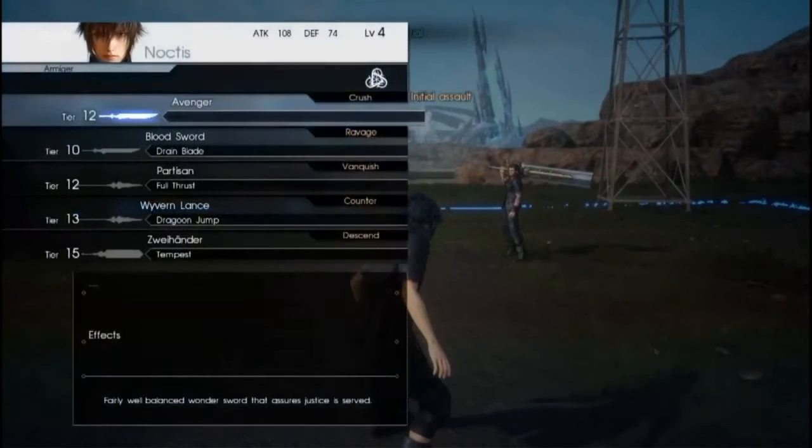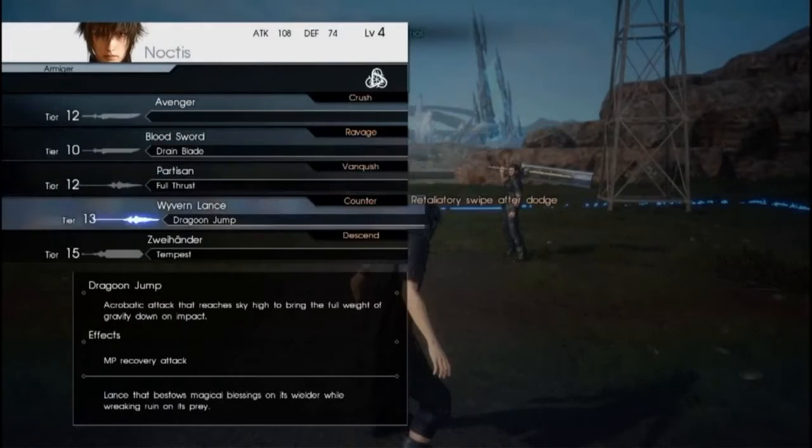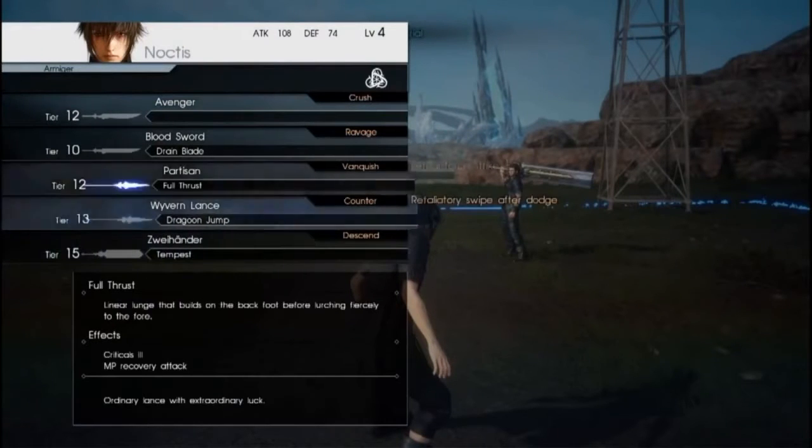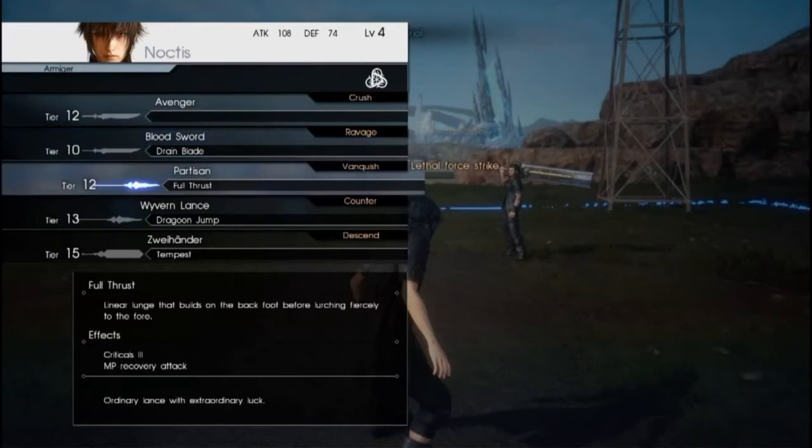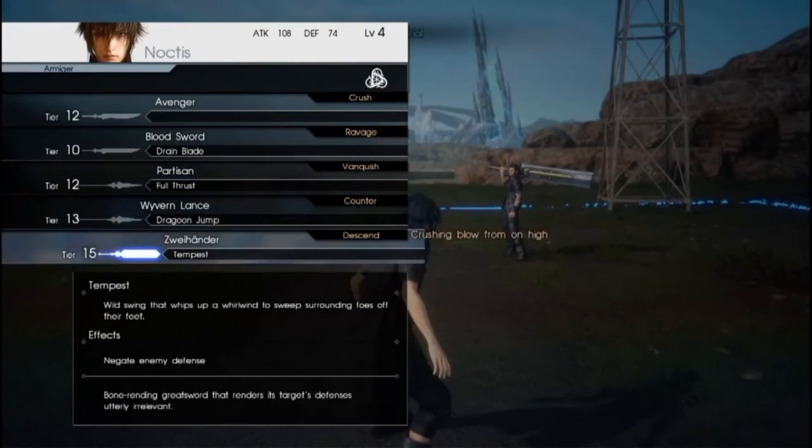For weapon settings, you may have noticed that Noctis's weapon changes all the time. Those can be set in the weapon menu. You have five weapons, each with its own motions, techniques, and passive abilities. For example, the sword absorbs MP and is fast; the polearm is a bit slow but has a high critical rate; and the greatsword is the slowest but deals the highest damage.